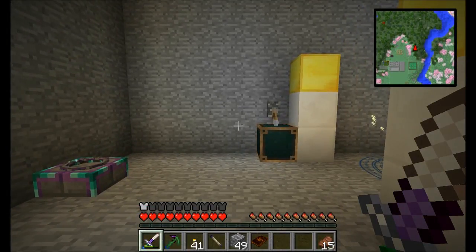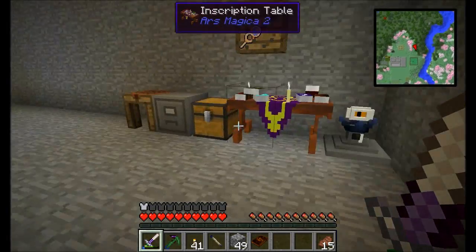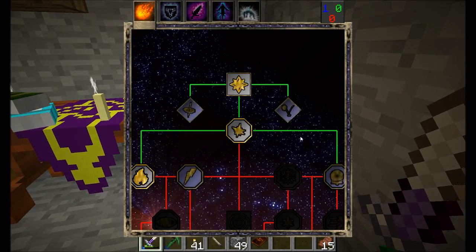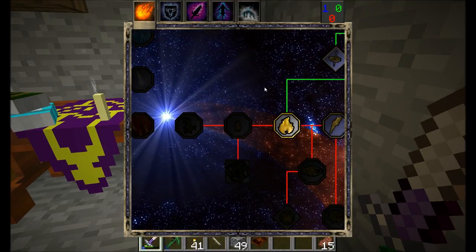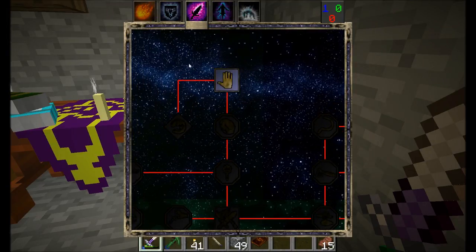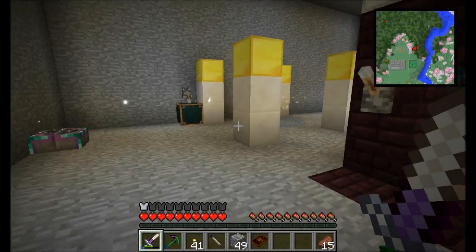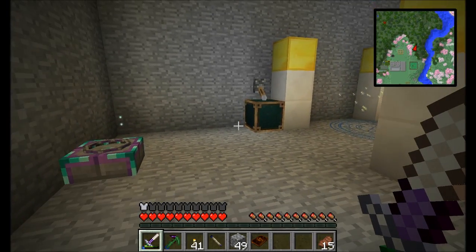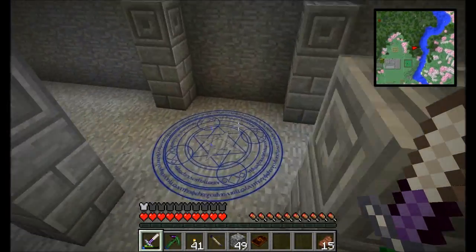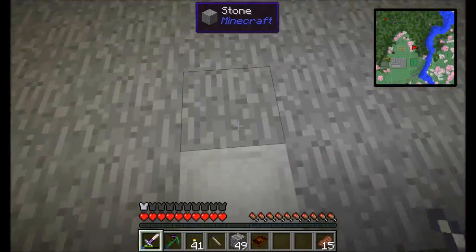Hello everyone, this is Direwolf20 and welcome to episode 35 of Direwolf20's Let's Play series. I'm just hanging out in my Ars Magica room, taking a look at a couple things, seeing how I'm doing with different spell effects. I'm keeping an eye on my mana situation with the different essences. My Ars Magica room is pretty stable for the time being.